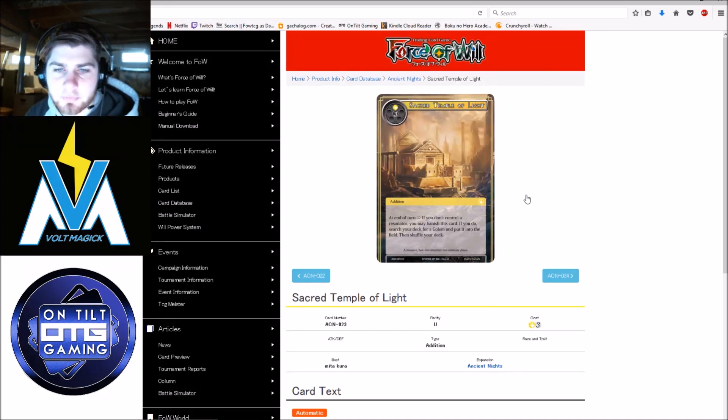Sacred Temple of Light — at end of turn, if you don't control a resonator, you may banish this card; if you do, search your deck for a golem and put it in the field. This card very obviously is only going to grab the 20-20 big guy. Even for 4 mana I'm not 100% sure he's worth grabbing, especially because you have to control zero resonators. You probably want to use your early turns setting up low-drop resonators, so this doesn't really fit the theme. It's kind of an 'oh shit' button, but at the point you hit it, I think it might be too late. Overall, not a fan.